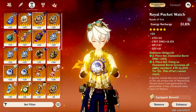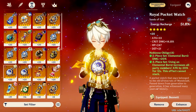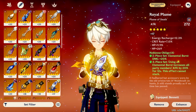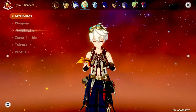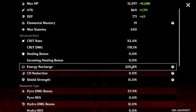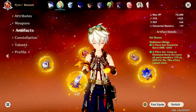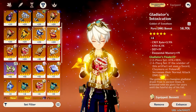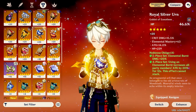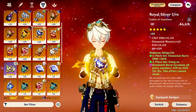Because Bennett's buffing doesn't depend on artifacts, running an energy recharge sands is really good — it means you'll be able to use his burst more often. Everything else: pyro goblet, then crit rate or crit damage depending on what you need, but you do want energy recharge so his burst is more readily available off cooldown. If you want him to heal more, you can swap the pyro goblet for an HP goblet, since his healing is based off HP — you can build him as a buffer and healer fairly easily.